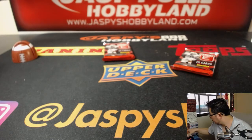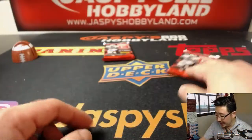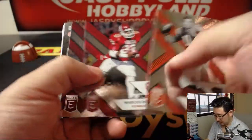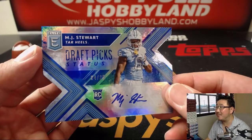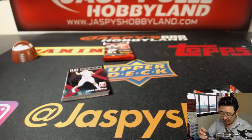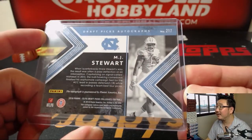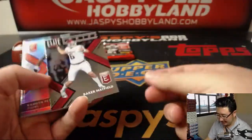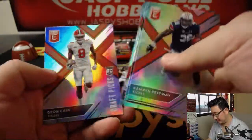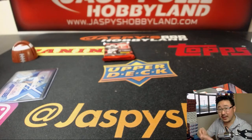Next up, another pack — Steven K, pack five. And Tice, you have three. Here's pack five for Steven, good luck. Got MJ from North Carolina — not that MJ — 24 out of 25 die cut. MJ Stewart. That's gotta be intentional, right? MJ North Carolina — he's just like, I'm gonna go by MJ. I see you. There's a Elite Series Baker Mayfield. And there's your pack, Steven K. Thanks for getting in, appreciate it.